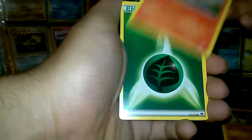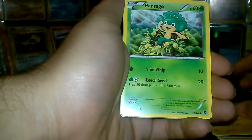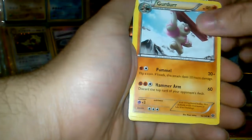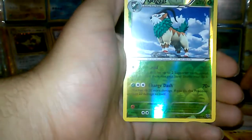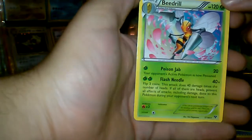Timber, grass energy, Pikachu, Pan Sage, Pan Sage, Professor's Letter, Reverse Holo Go-Go, and my Rare is a Beedrill. No Holo Rare so far.